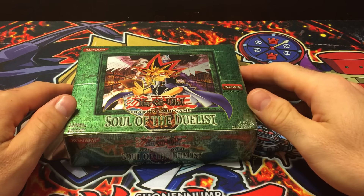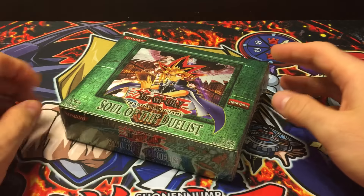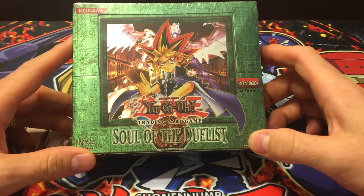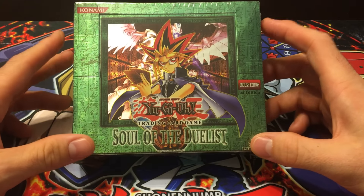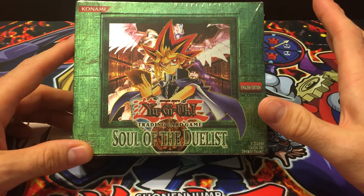What's up YouTube, your old-school expert, and today I am opening a first edition Soul of the Duelist booster box. This is a classic box that's technically from the original Yu-Gi-Oh! series — GX didn't start until the Lost Millennium, but I kind of grouped it in with the GX era because this is when they started eliminating secret rares.